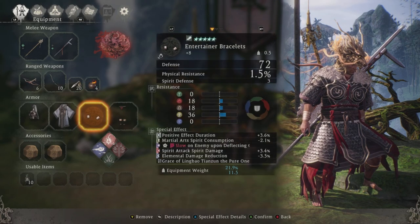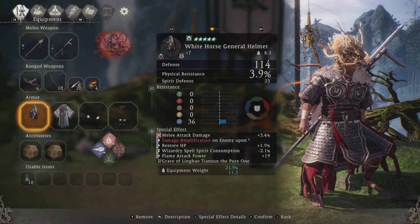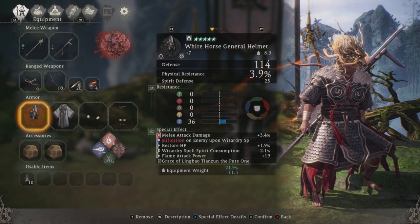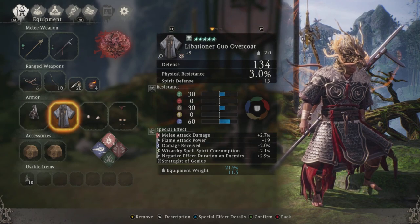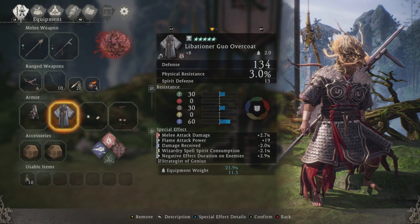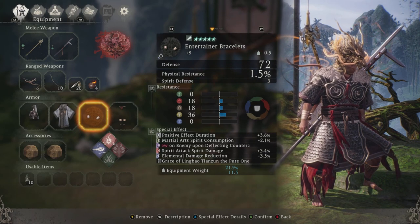I don't have the chest piece — as you can see I have the white horse general helmet, which is just a random helmet that had the great sibling battle set bonus on it. I still haven't had the chest piece drop yet, but I did finally get the executioner bracelets which had this set bonus on it, which was really good.